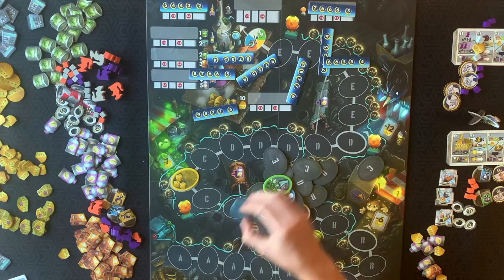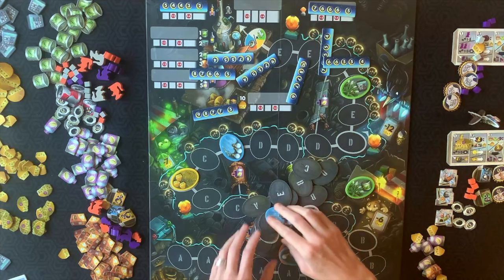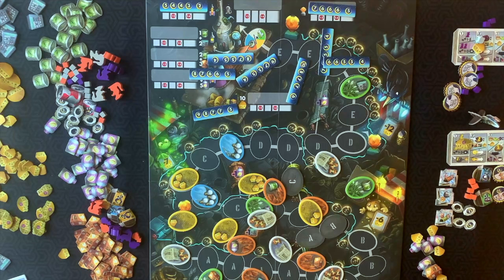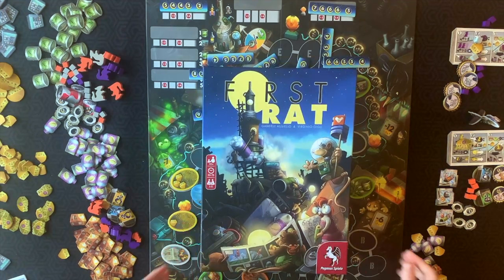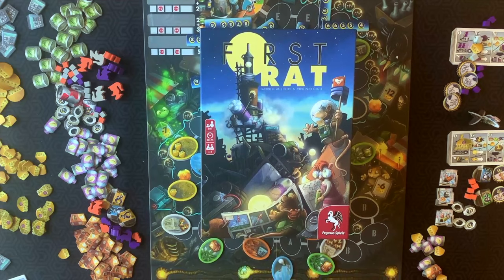This game also comes with a solo play variant. For the solo variant, you use a deck of cards and race against Greg, the solo variant player. On the back of the rulebook, you can find solo challenges to track your progression. I love this game — it's a great family game full of options and strategies, offers a solo variant, amazing replayability, and is great for adults too. Please give this video a thumbs up and be sure to subscribe.